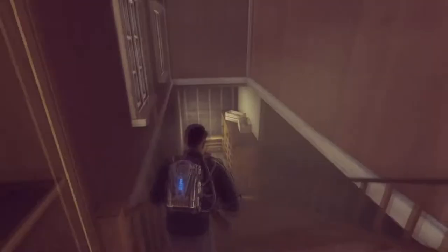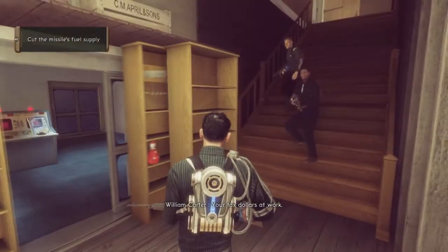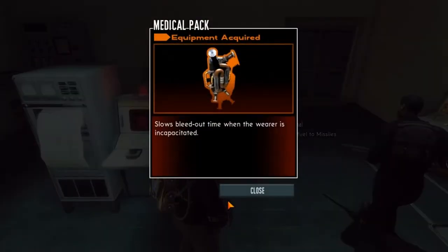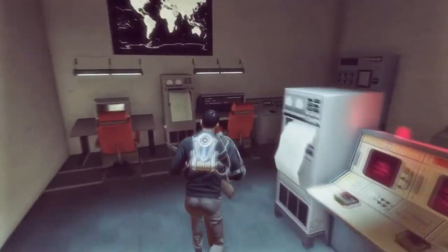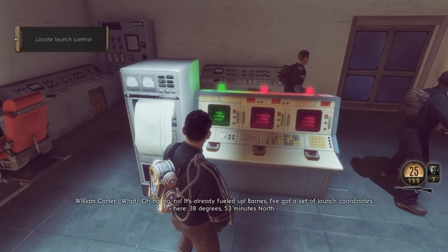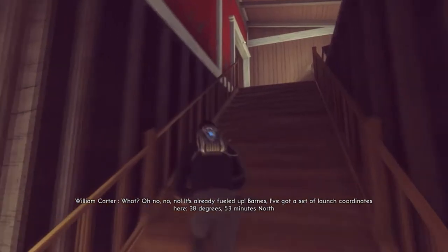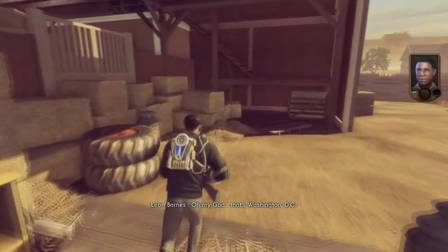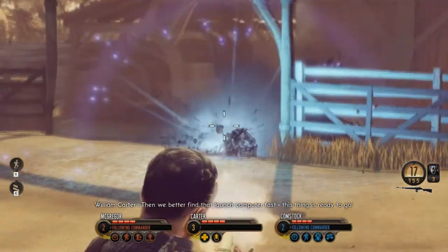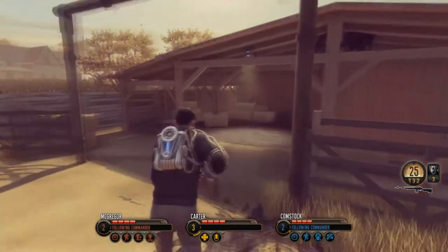You have to go down the staircase over here. It's a backpack schematic for a medical pack — basically gives you more time to bleed out. It's already fueled up. 'Barnes, I got a set of launch coordinates: 38 degrees 53 minutes north, 77 degrees 2 minutes west.' Oh my God — that's Washington D.C. 'Then we better find that launch computer fast, this thing is ready to go.' I hate silicoids — most annoying things in the world. Carter, we have a chance to save some lives, we should warn people. 'And tell them what — they're about to get nuked by spacemen? They'd never believe us.' Which is why we need to resolve this here and now.